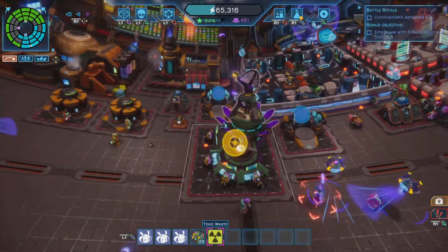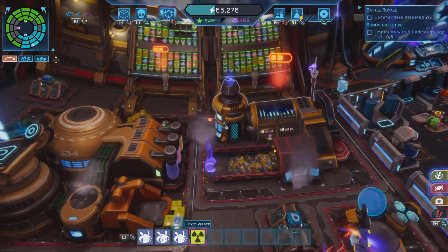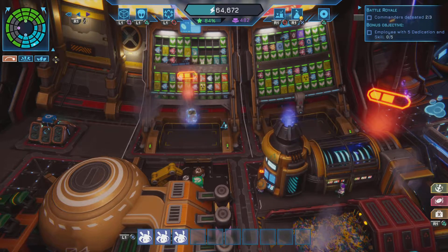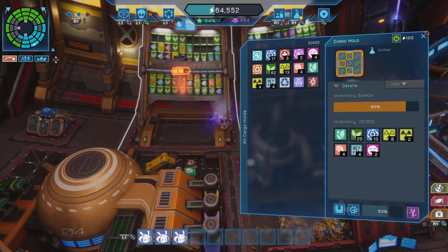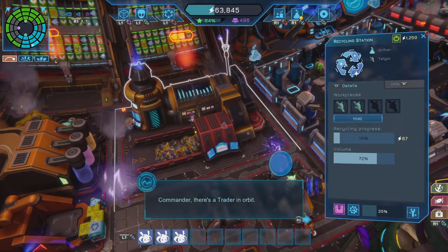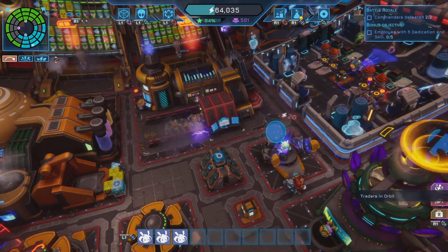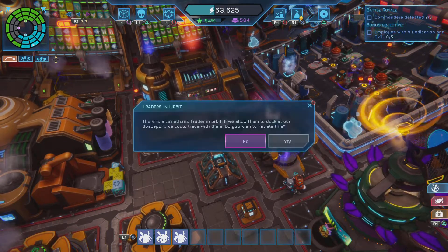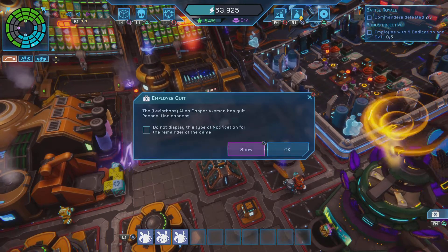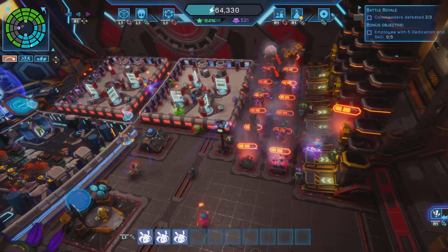I do not want to give it my toxic waste. Let's repair some of these. Commander, there's a traitor in orbit - yes, let's bring that in. We can't bring another one in. Uncleanliness. Wow, all of them are broken as well.